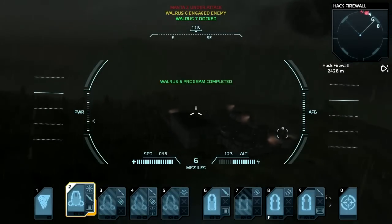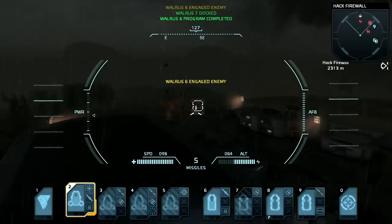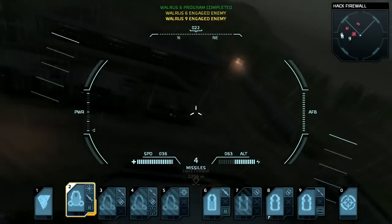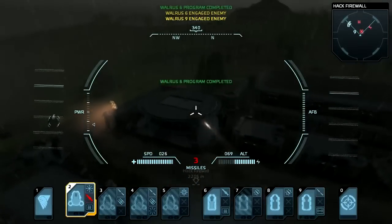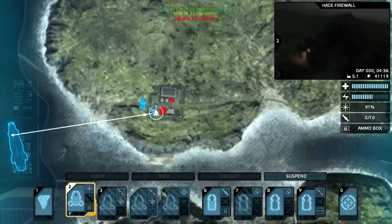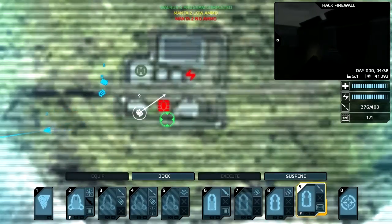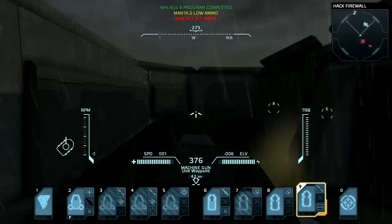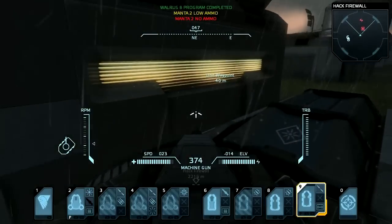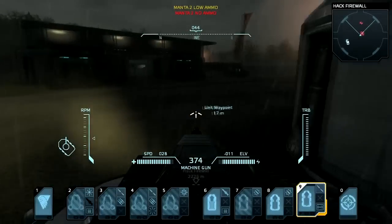Let's get Manta number 2 to engage some of the turrets over here. Now that those facilities are taken out, let's blow up the Manta-producing helipad over here. Since he's out of ammo, let's bring him back. We can get Walrus number 8 or 9 to hack the command console. Second thought, maybe the AI's driving isn't all that well, so we will have to bring him out of this little corner and move him over here.